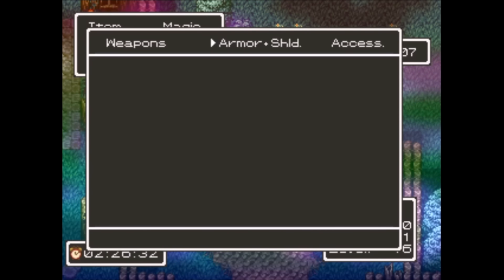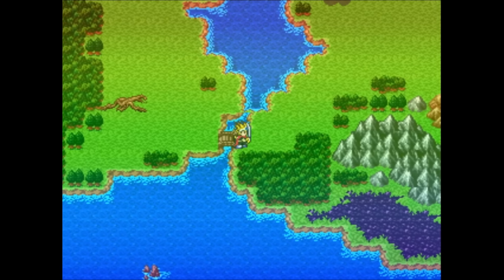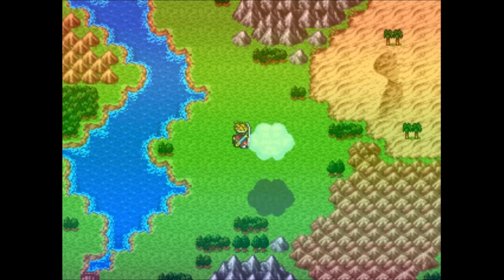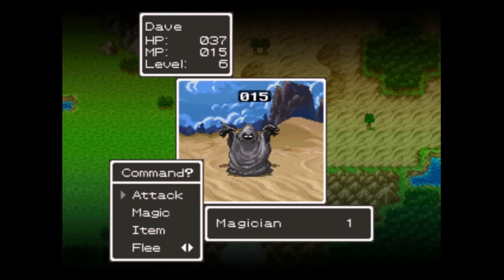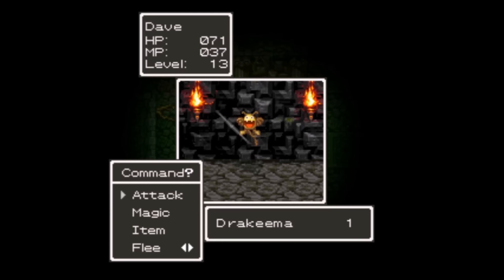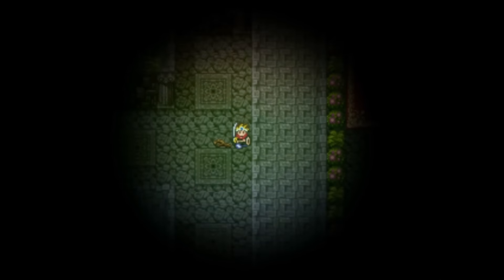Some things that did kind of irk me though: you can actually die from poison damage — it doesn't just take you down to 1 HP. You can also die from swamp terrain damage too, so do be on the lookout for that. And unlike in the original game, torches can run out, so make sure that you always carry a full supply with you. The last thing you want is to be in the depths of a cave and have your torch run out, because you're screwed if that happens.